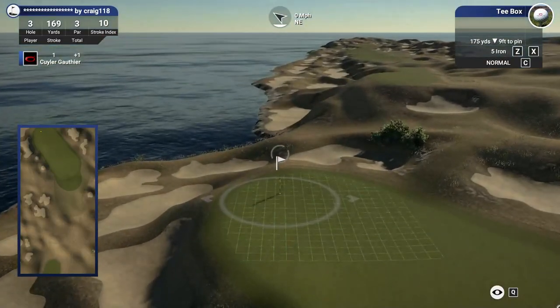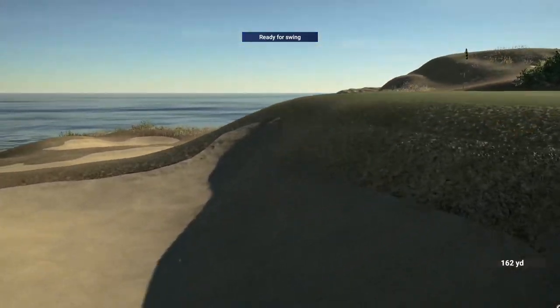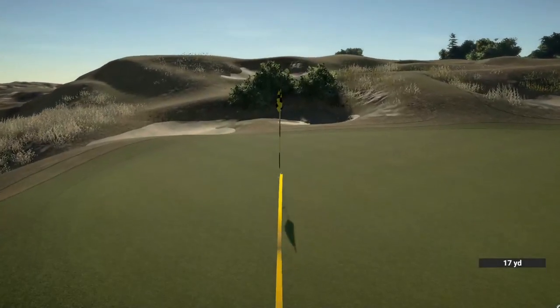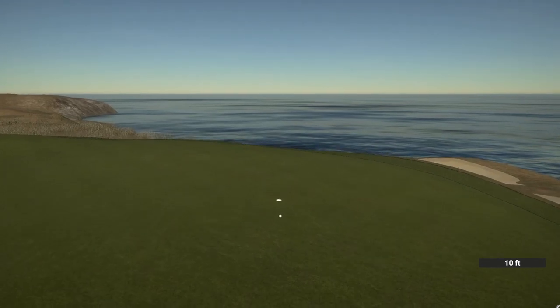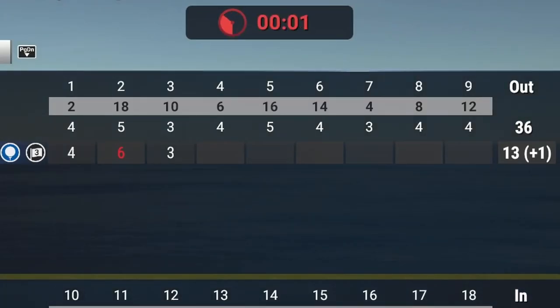175-yard par three, a little bit downhill, pin in the back. We're going to bounce down into the bunker. 18 yards back up a cliff face to get up onto the green. Get up, baby — almost jarred it! We'll take a putt for par. Get in the hole, baby! Yes, sir — let's go. One over through three, three over for the tournament.